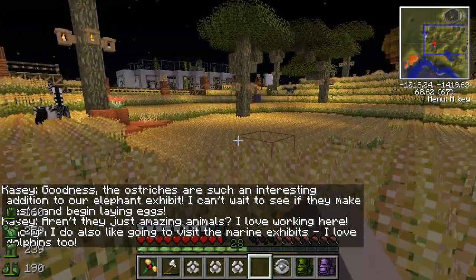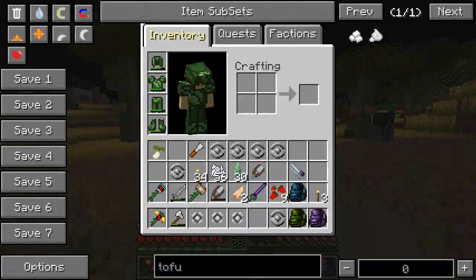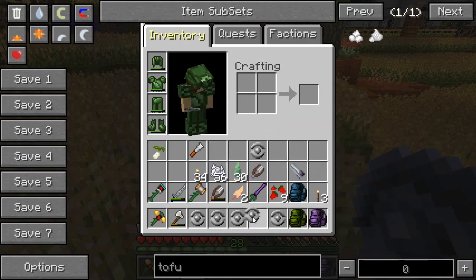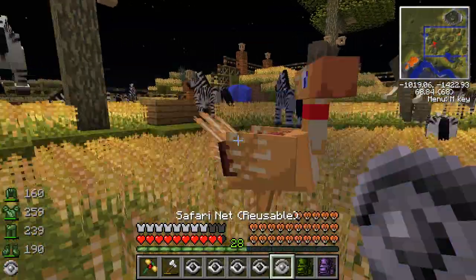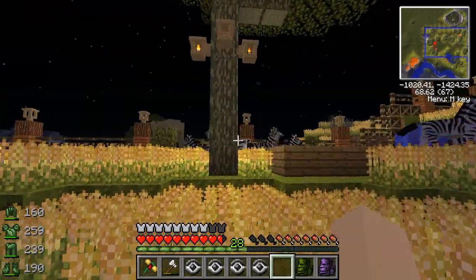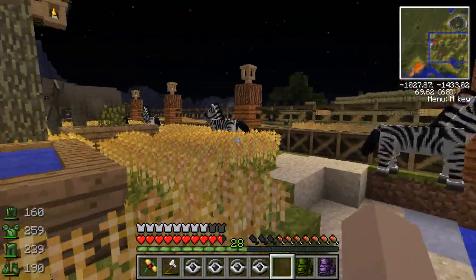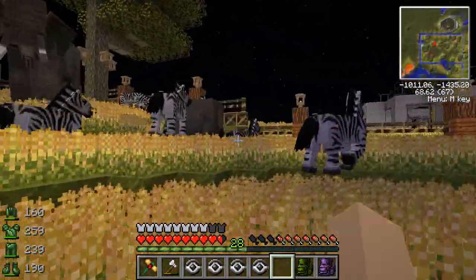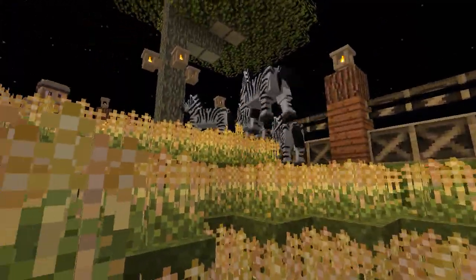The ostriches are such an interesting addition to our elephant exhibit — this used to be just the elephant exhibit but I'm going to turn it into a multi-species exhibit. Here you go, zebra — you guys are going to be much happier here with your own kind, I promise. We're rounding up the zebra. We're gonna have to make this area a lot bigger. Look at all of them — I knew they would be happier if they could herd together. I remember when we put that clay down there.